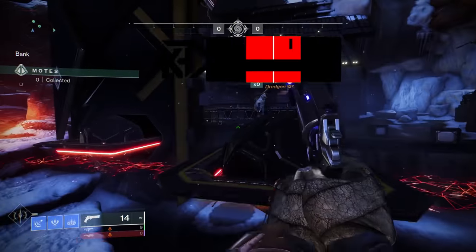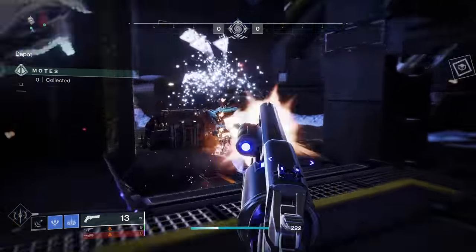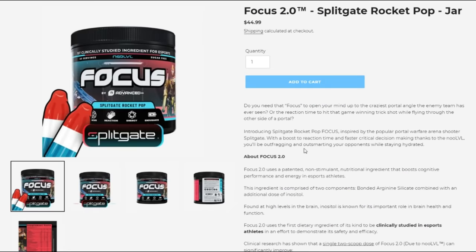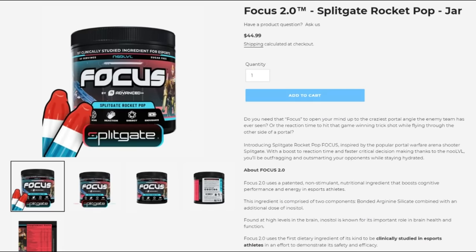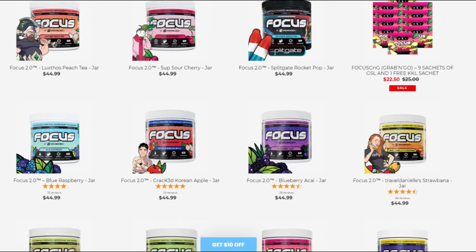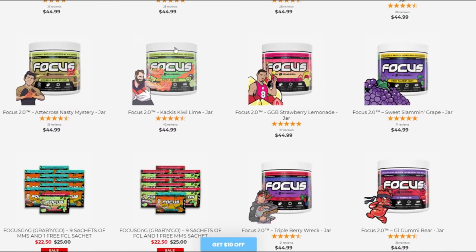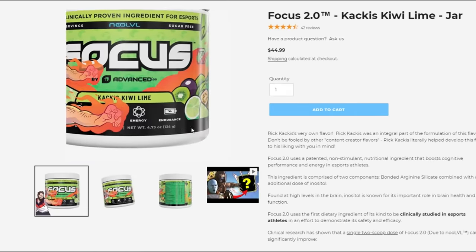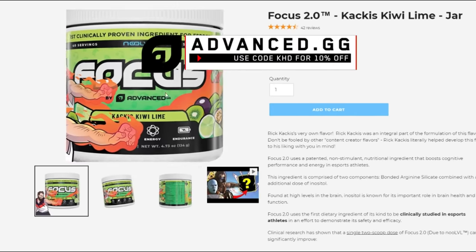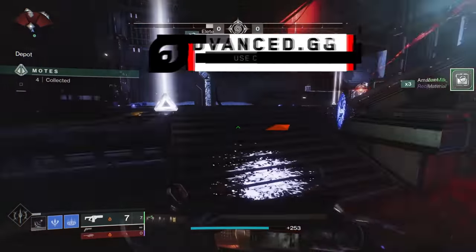Today I'm hyped up on that brand new Splitgate Rocket Pop Advanced GG flavor — oh my goodness, the best energy drink out there guys. They've got so many flavors supporting all your favorite creators, including the Kactus Kiwi Lime which, if I don't say so myself, is absolutely delicious. Use code KHD for a discount, link in the description.